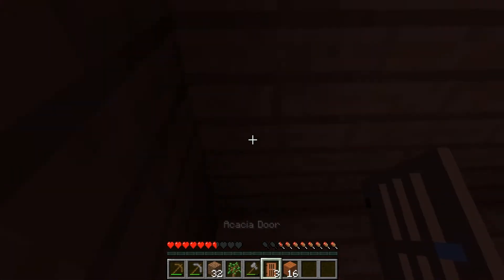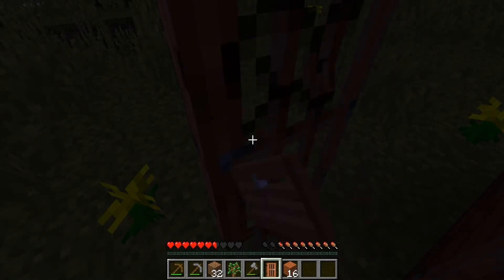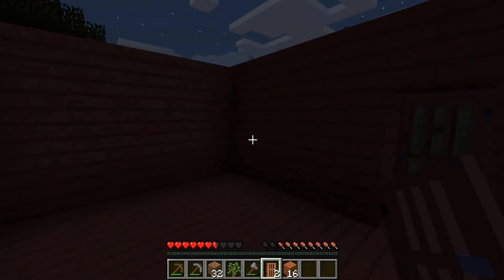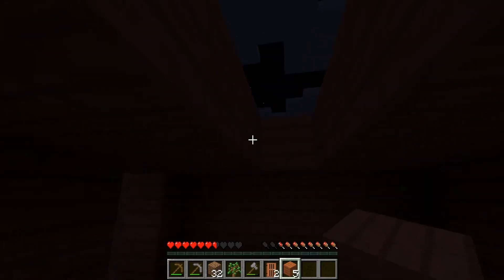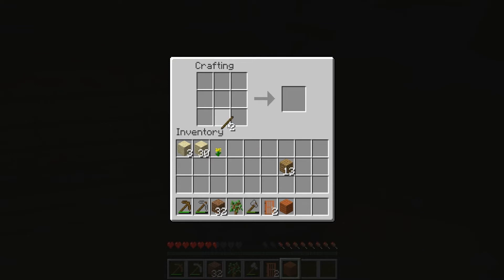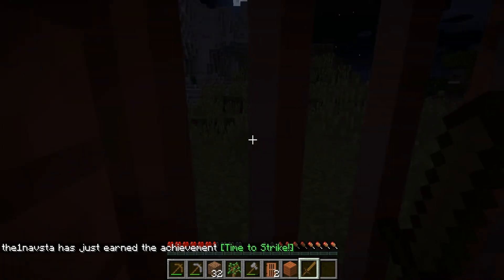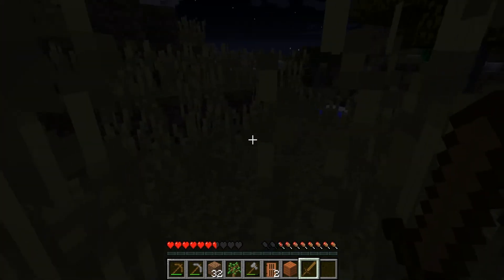I think it goes on this way... we're inside but we have no roof. We'll go ahead and make a quick little roof. Actually, I think I'm going out hunting because I need to kill some spiders to get string so I can make wool and make a bed - because I didn't see any sheep around here. So I might have to go out and fight some spiders. Everybody likes creepy crawly spiders.